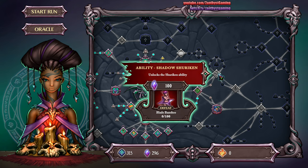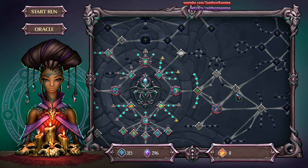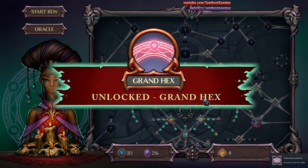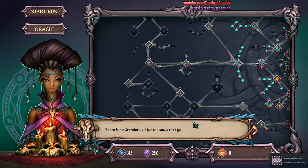I haven't fought the banshees yet, so I can't actually unlock the shuriken — I'm assuming they're in the next level. I have beat the fairy warriors, so let's go ahead and unlock the grand hex ability. Haven't seen that one yet. That'll be cool.